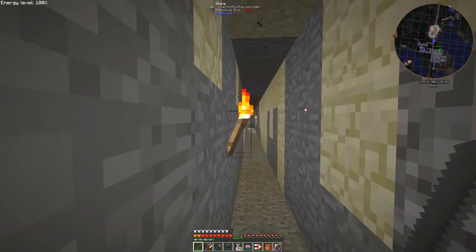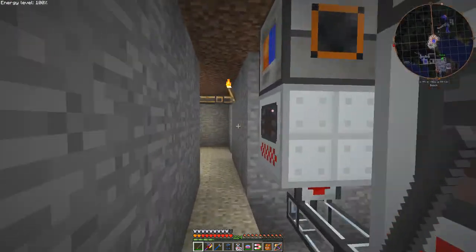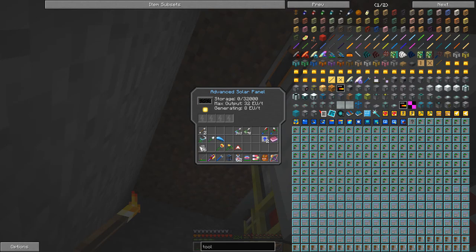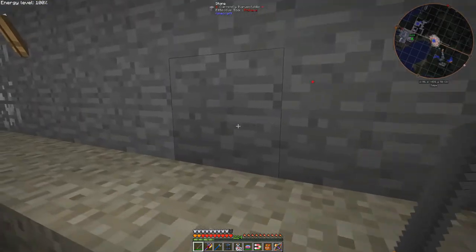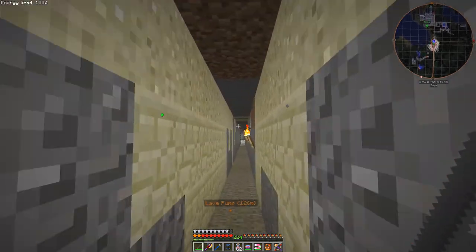I have to thank MavRx for telling me what these slots in the advanced solar panels are. These are for charging things - so for example I could put in this resonant flux capacitor and it would charge it up. But because I've got the wireless charger in the workshop, or in the floor above the workshop, I don't tend to use those.